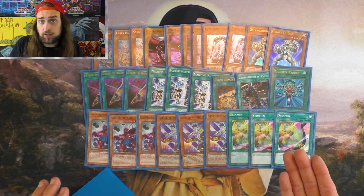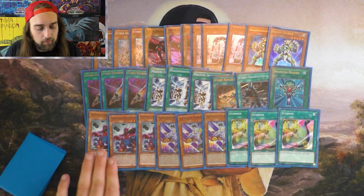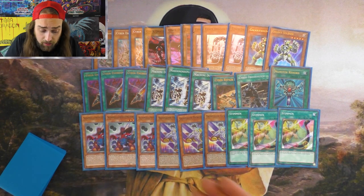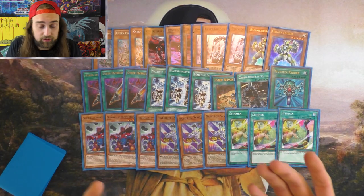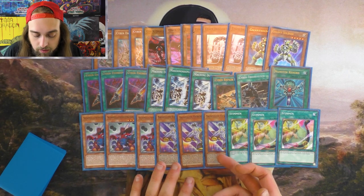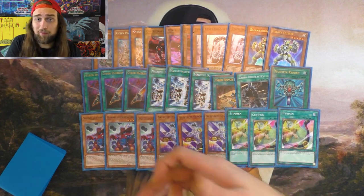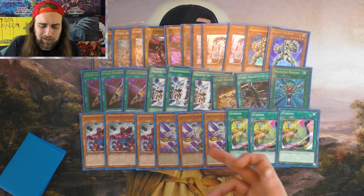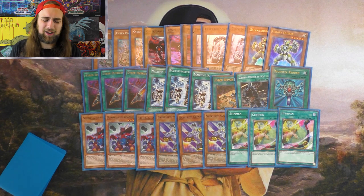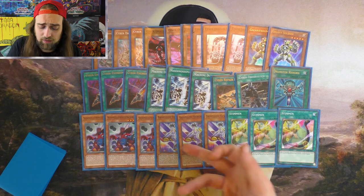Tuning adds any one of these to your hand and then mills a card, so essentially you're playing 9 tuners — the 3 search cards to get these. Quick Draw Synchron discards any monster from your hand, special summons itself — there's your tuner. Satellite Synchron says when a monster is special summoned from your graveyard, you can special summon it from your hand. So summoning a Cyber Dragon off of Nova, summoning Satellite Synchron back off of Marcher — there's a lot of different ways to special summon from the graveyard in this deck, so this comes out a lot.